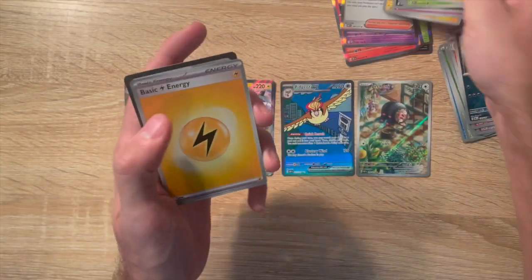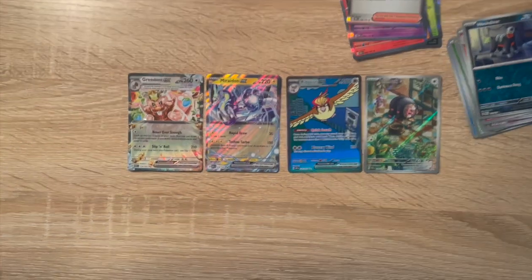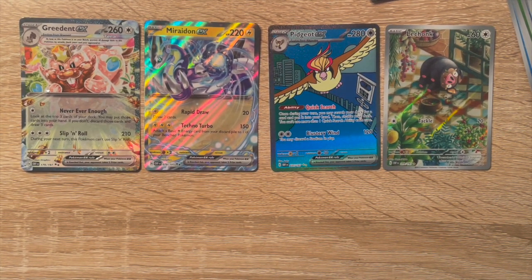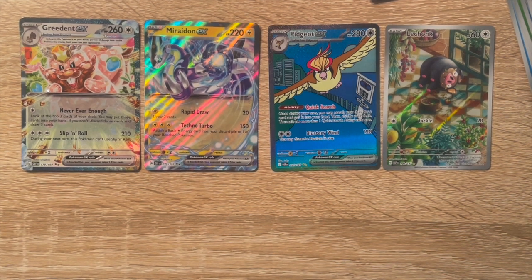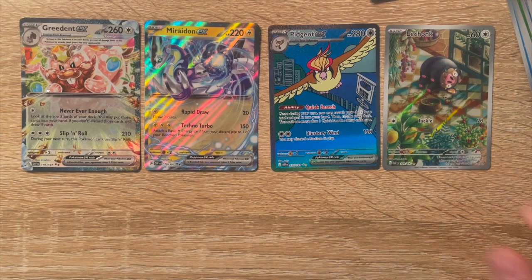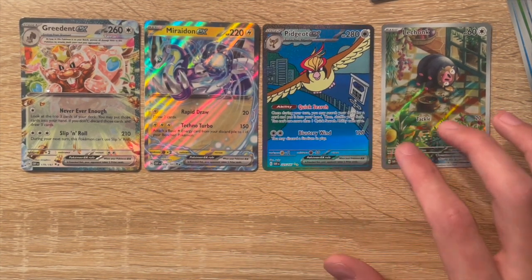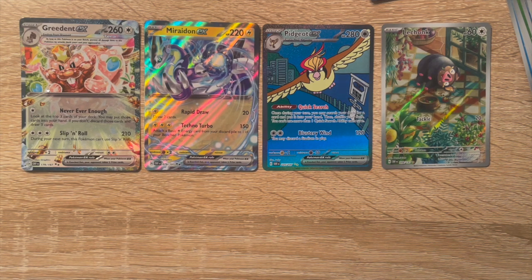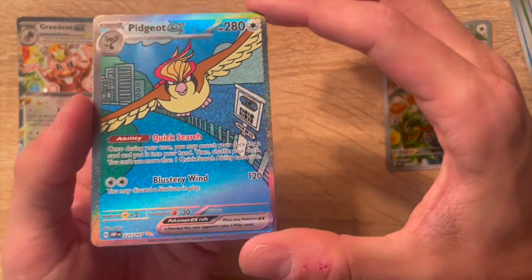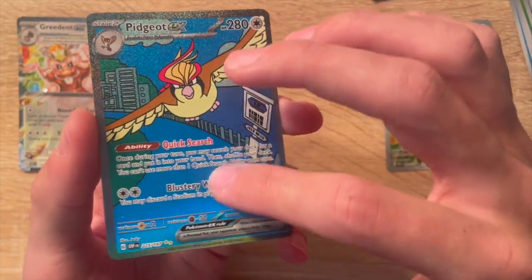Hey, these pulls were pretty dang good I must say. Starting with Pidgeot — just taking a look at those four right there, just outstanding pulls. The Pidgeot itself is worth about 17 dollars I think, so that paid for about half the ETB right there. These other cards are just as good — I really like the full artwork on the Luchalicho and the Greedent. Miraidon is also a really cool pull but Pidgeot is definitely the highlight for me. I love these special illustration rares and this is probably one of my favorites just because of how cartoonish the artwork looks. It's just such a simple background and I really like the feel of it.